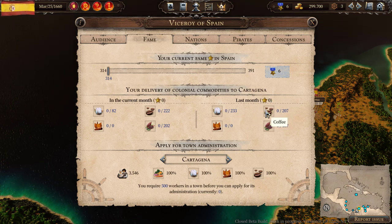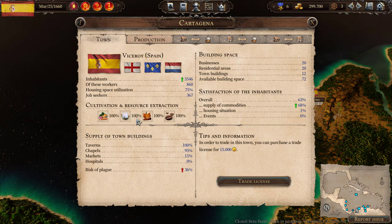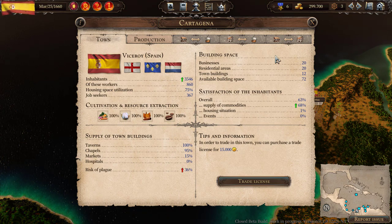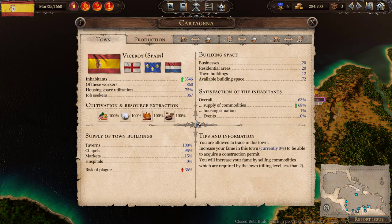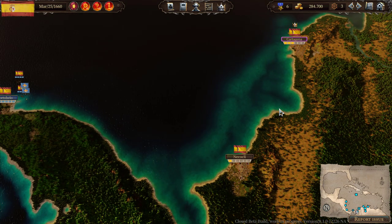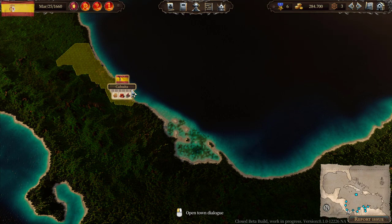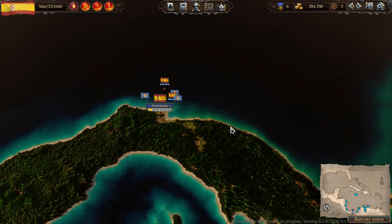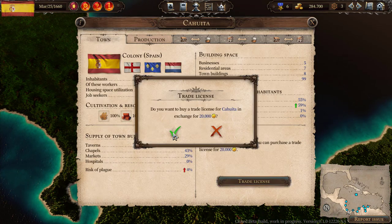We know we have to get cotton, coffee, and cocoa to Cartagena. They're capable of producing coffee and cotton locally, but not cocoa. So we definitely want a trade license with Cartagena. We need cocoa if we want to really get our fame going, and right over here in Cahuita is cocoa. So I'm going to add Cahuita to our mix with a trade license.